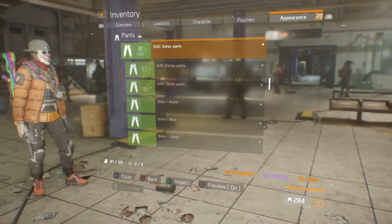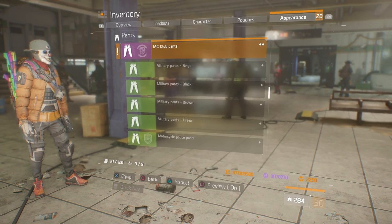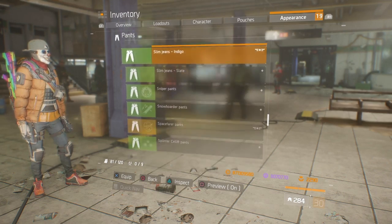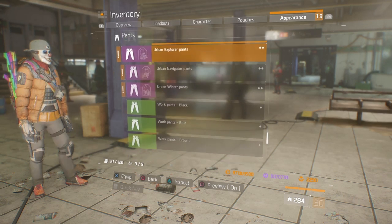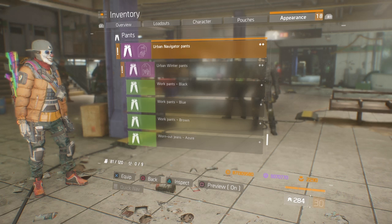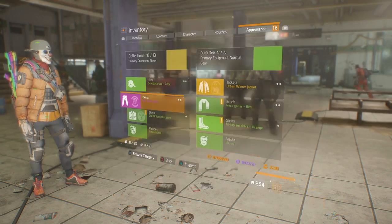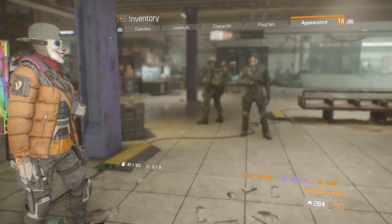We're going to go into the pants right now — just scrolling through. MC club pants, I like those. Those are kind of like skinny jeans, so obviously they're going to be nice. We have the urban explorer pants, urban navigator pants, and then urban winter pants, which look like someone took a puff jacket and poured green vomit all over it and decided to go, 'hey, that's fashion.'